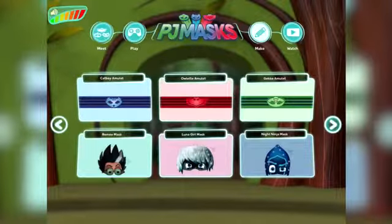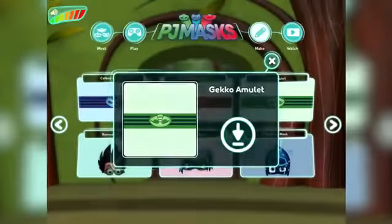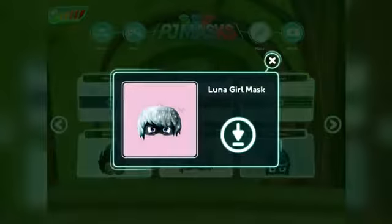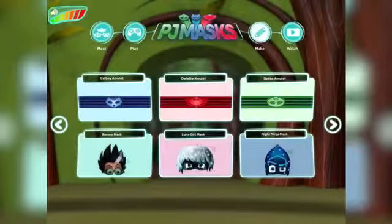Over here I hadn't seen these - you've got Catboy Amulet, Owlette Amulet, and Gekko Amulet. Really nice - you can make a little belt out of those. You've also got the Villain Mask: Romeo Mask, Luna Girl Mask, and Night Ninja Mask.